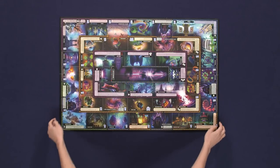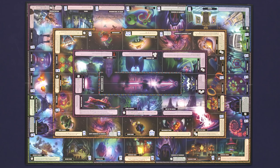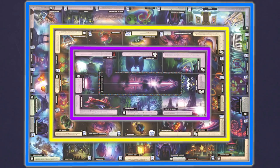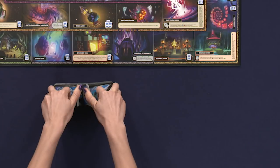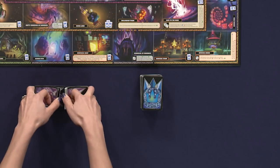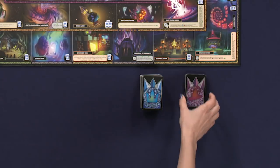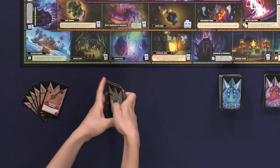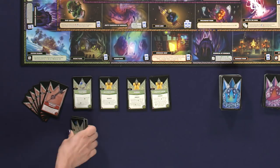Setup begins with the game board placed center. The playing area is divided into three regions: outer, middle, and inner. Separately shuffle and place a facedown draw deck for the blue adventure cards and the purple spell cards. Sort the red keyblade cards and the green purchase cards by type, then arrange them face up beside the board.